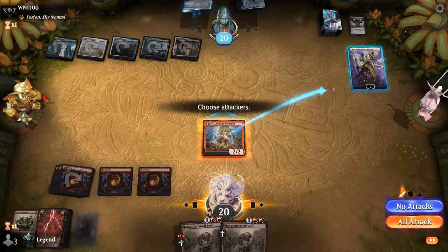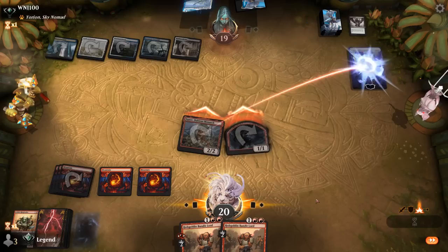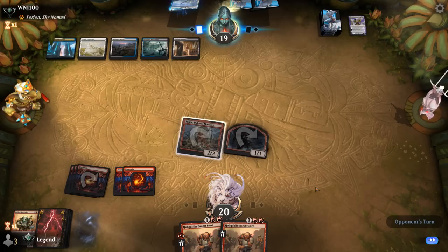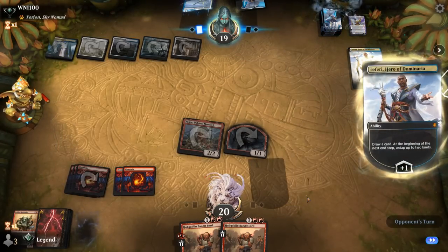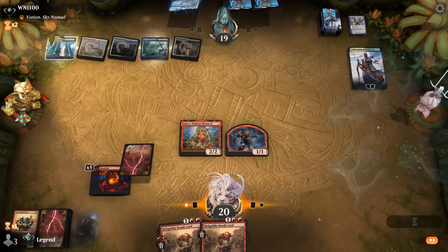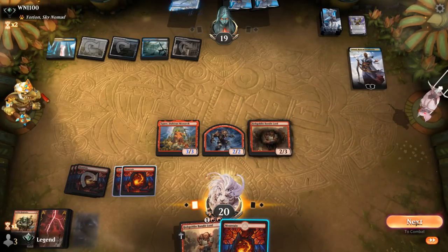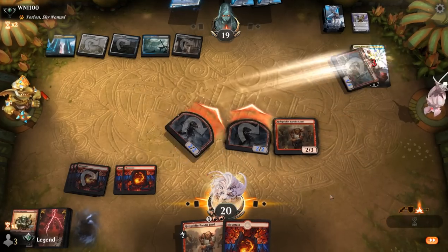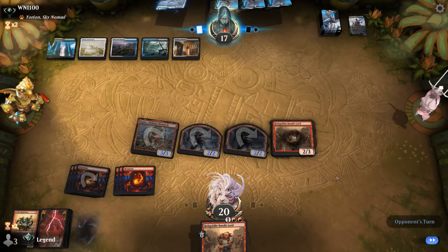At least our opponent is also down to one card in hand, and we have more Ringleaders in the deck we can draw. If they have another Wandering Emperor they probably want to exile Squee now — it's going to be a Teferi instead. Hopefully for two mana they don't have any relevant interaction. That resolved pretty smoothly. I'm hesitant to commit the second Bandit Lord in case of a board wipe.